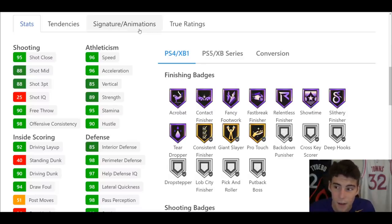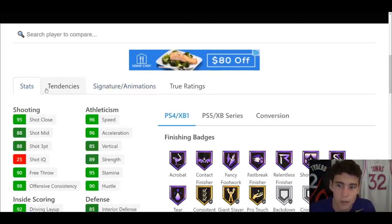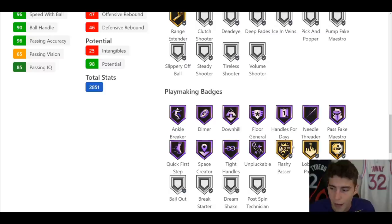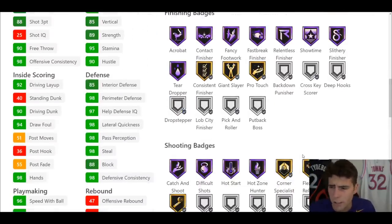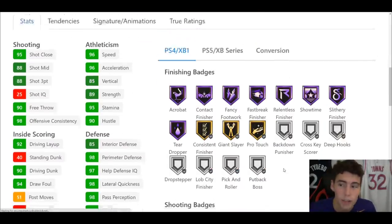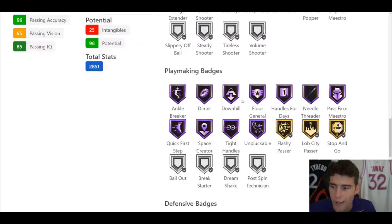Finishing-wise, here's where things get interesting — he's got Hall of Fame Showtime, which obviously comes with Showtime dunks, and I love Hall of Fame Showtime at the point guard position. Shooting-wise he has Hall of Fame Catch and Shoot, Hot Start, and Hot Zone Hunter — that's a pretty big badge — along with gold Flexible Release, Corner Green Machine, and Range Extender. You'll want to put an eye on him. Between finishing and shooting he has 12 out of 35 Hall of Fame badges.